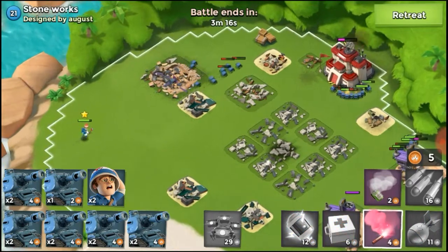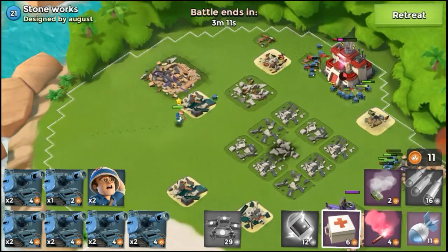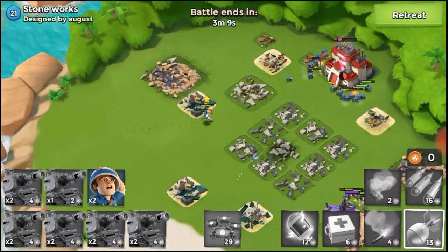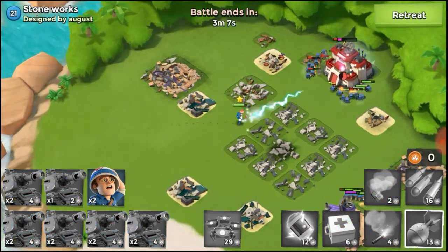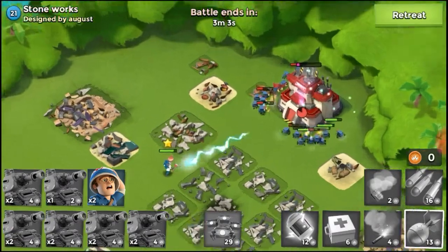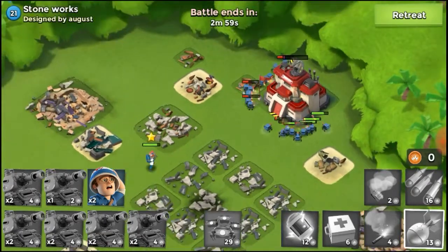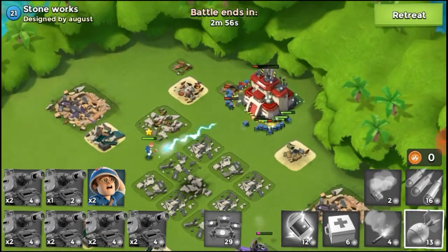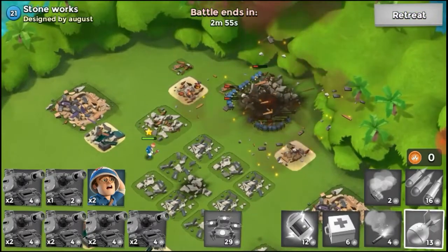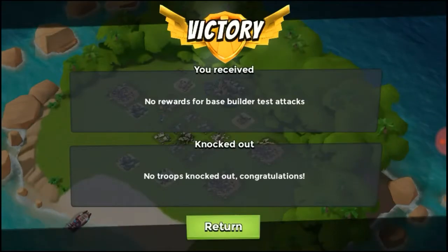Now it's just a time battle. I'm going to send a flare on the HQ. Alright, it's almost there. And boom, the HQ is down. Pretty easy base — I mean, what's not to it.